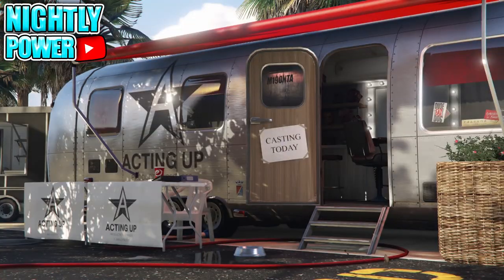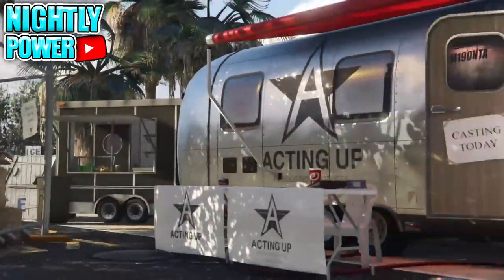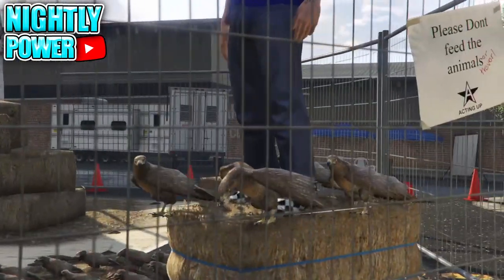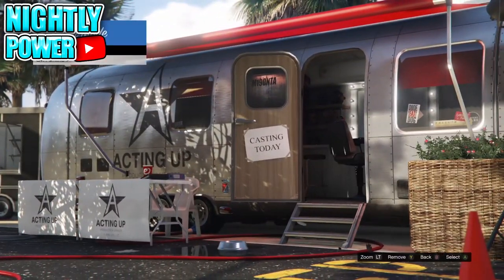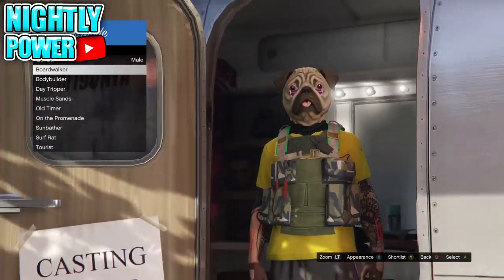After about 25 minutes, your online character will be transferred onto the haystack. Once your online character is standing on top of the haystack, hover over the bird and remove it off the shortlist. Then back out of Shortlist Actors, scroll up to Actors, select Beach Bum, then scroll down to Boardwalker.